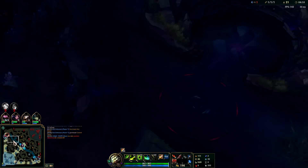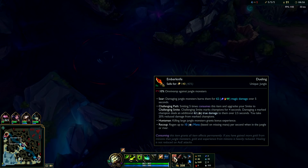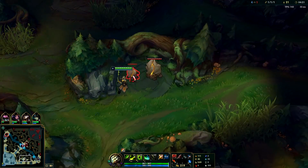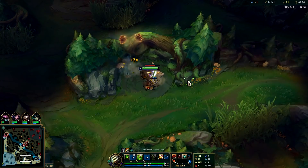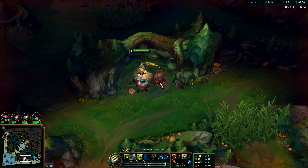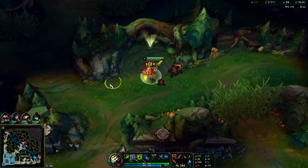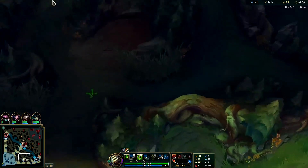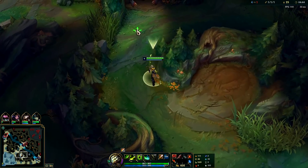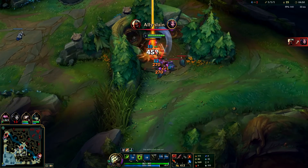Getting two points in Q speeds up your clear and makes your 1v1 a lot stronger. Unless you're heavily relying on a teammate, Meditate in most 1v1s is really useless early game. That's the general thought process, but you don't want to get Meditate any later than level four. By level four you're going to want it in team situations where it'll keep you alive. Whenever you do a true six-camp clear, you always take two points in Q before you get Meditate - you don't even need it to stay healthy in the jungle.